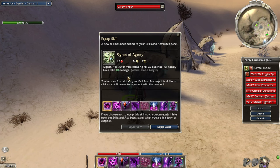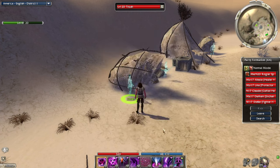Signet of Agony: you suffer bleeding for 25 seconds, and all nearby foes take 10 damage. If you need something that procs on sacrificing health or having conditions on yourself, that's a pretty niche skill I guess.